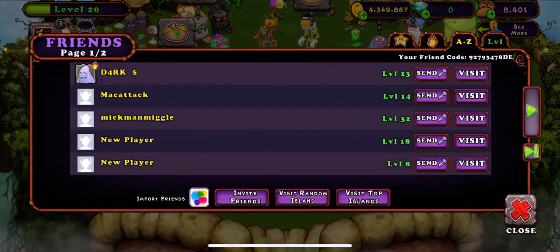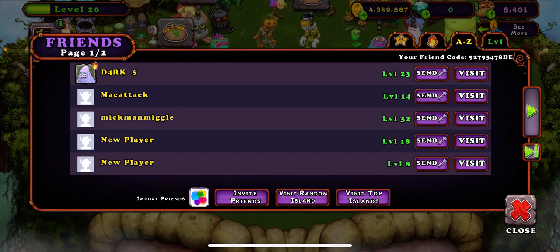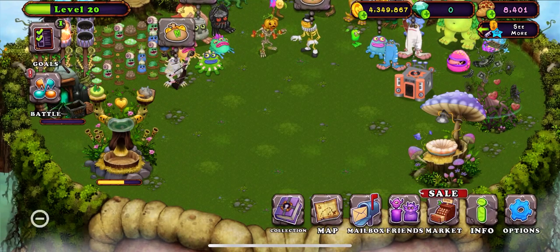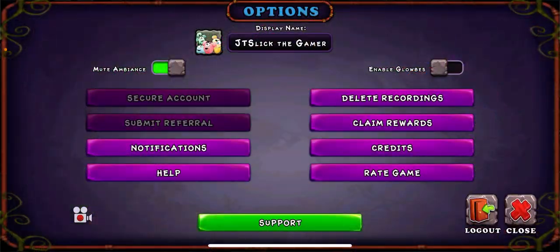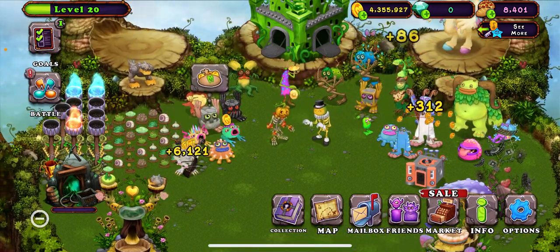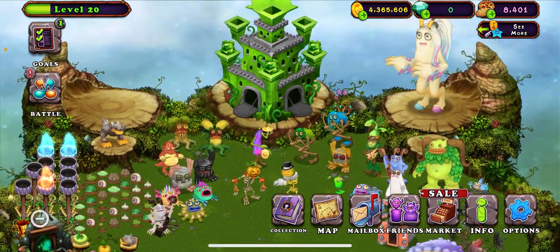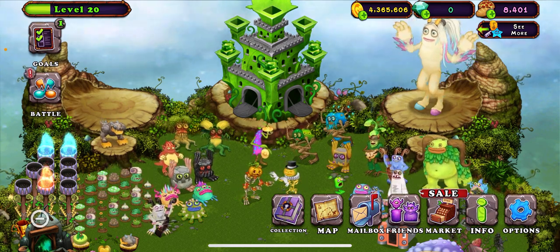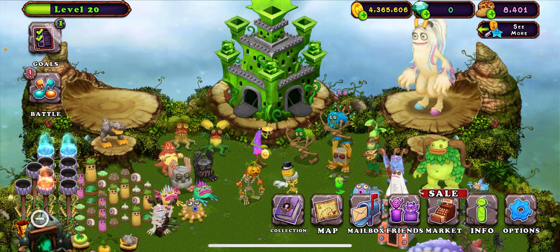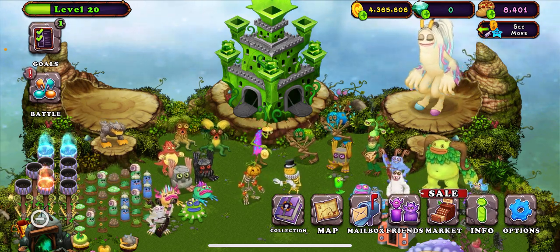My friend code is 9-2-7-9-3-4-7-8-D-E — you can put that in as my friend code. Also, you can go to Options and click Submit Referral and put my code in there. It'll give me five free diamonds and it'll give you five free diamonds — it would mean the world to me if you put that in. Don't forget to like, subscribe, and hit the bell to never miss a future video. I'll see you guys in the next video, bye!